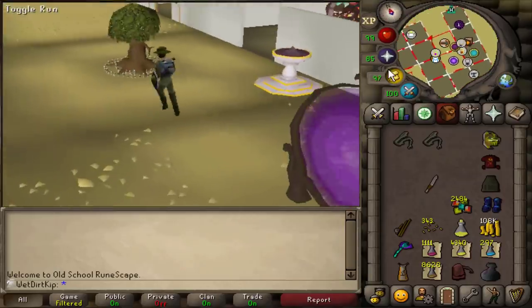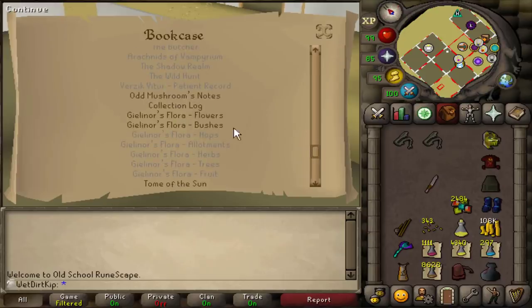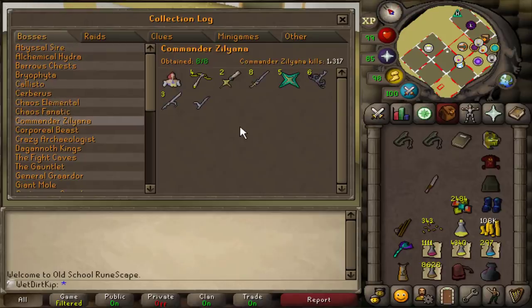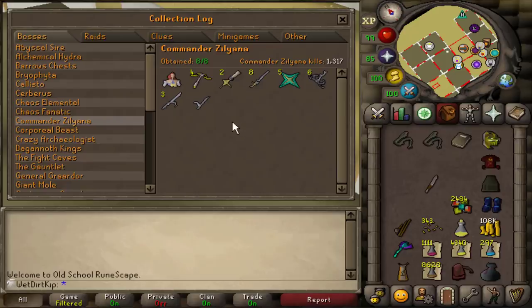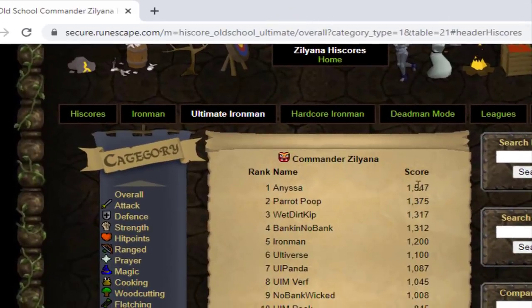There's about to be spoilers, so if you didn't see the last video, now would be the time to check it out because I'm about to show the collection log. We technically finished Sera last video because we got the pet - I think it was 1,210 KC, so pretty lucky. The main goal is to get another Godsword Shard 3 to finish the SGS, but if we don't achieve that this video, the secondary goal is getting rank 1. That's 1,548 KC at the moment.